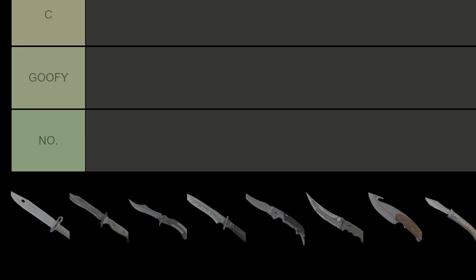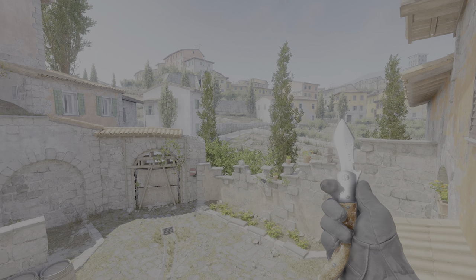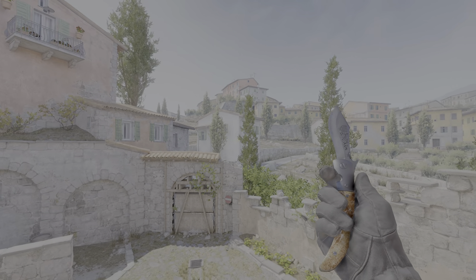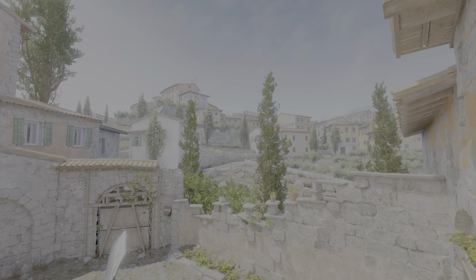Starting off in the No tier, we have none other than the Navaja knife, which should honestly be called the Navaja Letter Opener, because look at the blade — it's literally smaller than the handle. This pattern does look nice on CS2, but it's still a no from me.